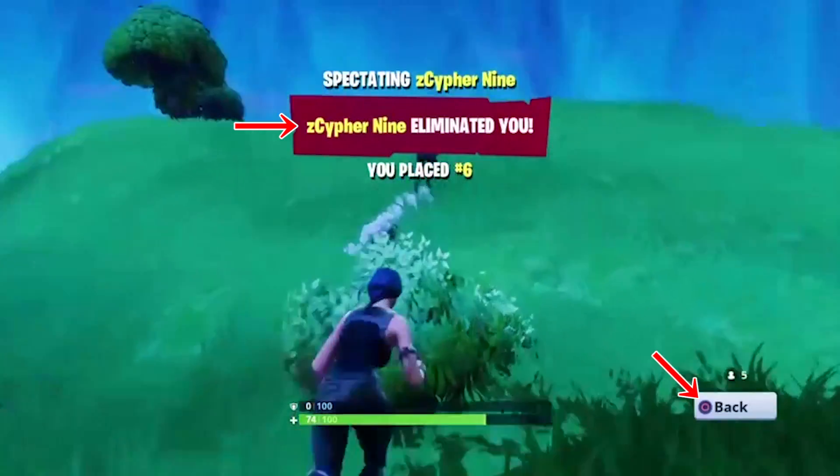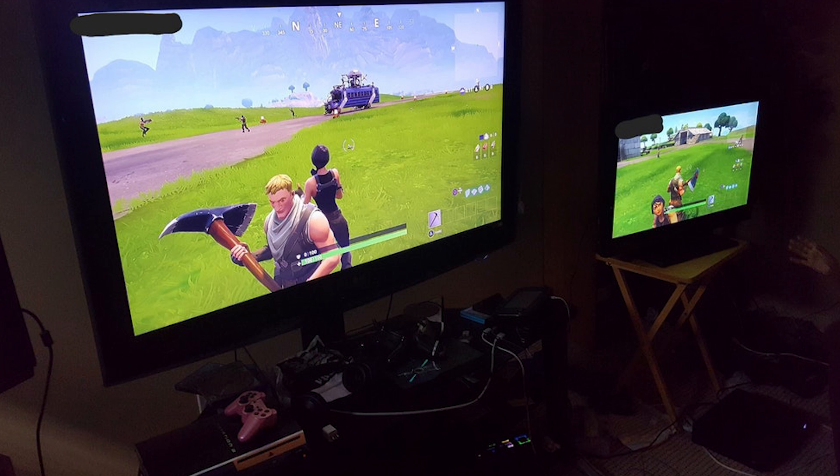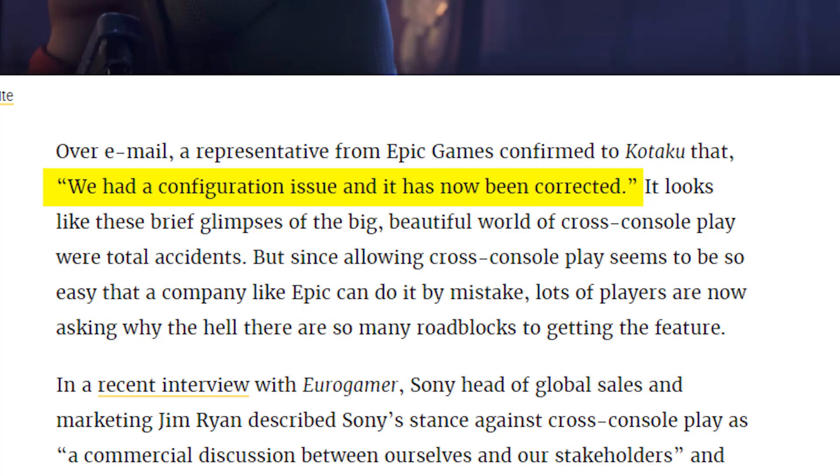Once word got out, others began posting their own proofs, like this Reddit user who posted a picture of him and his kid playing together — the former on PlayStation 4, the latter on Xbox One. Unfortunately, Fortnite developers did eventually patch the bug. They told website Kotaku, quote: 'We had a configuration issue, and it has now been corrected.' In other words, somebody flipped a switch by accident, and now we have flipped it back to the way it was.